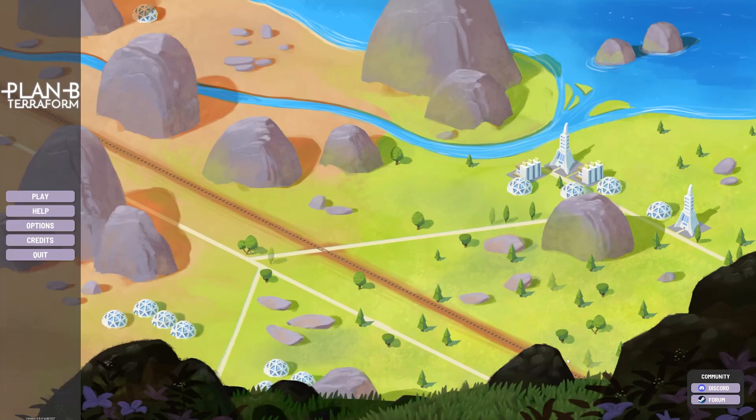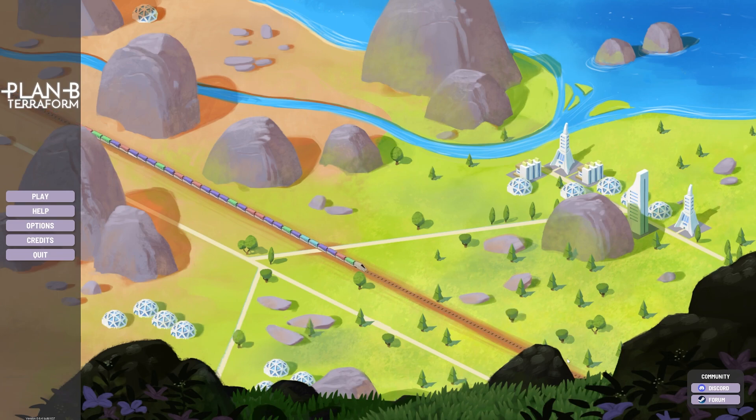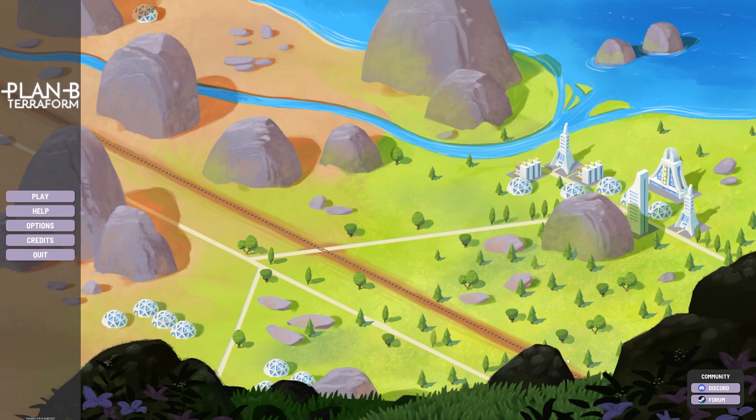Hello everybody, CJ here. Today we are going to be looking at Plan B Terraform by Gatty Games. This game went into early release on February 15th of this year, which is 2023. The developers described this game as a calm and contemplative science fiction game based on a credible near future. It also offers an educational approach to greenhouse effects and water cycle mechanisms. Earth has a hard time limiting global warming and its catastrophic consequences. Humanity needs a Plan B in order to ensure its survival — this is up to you.